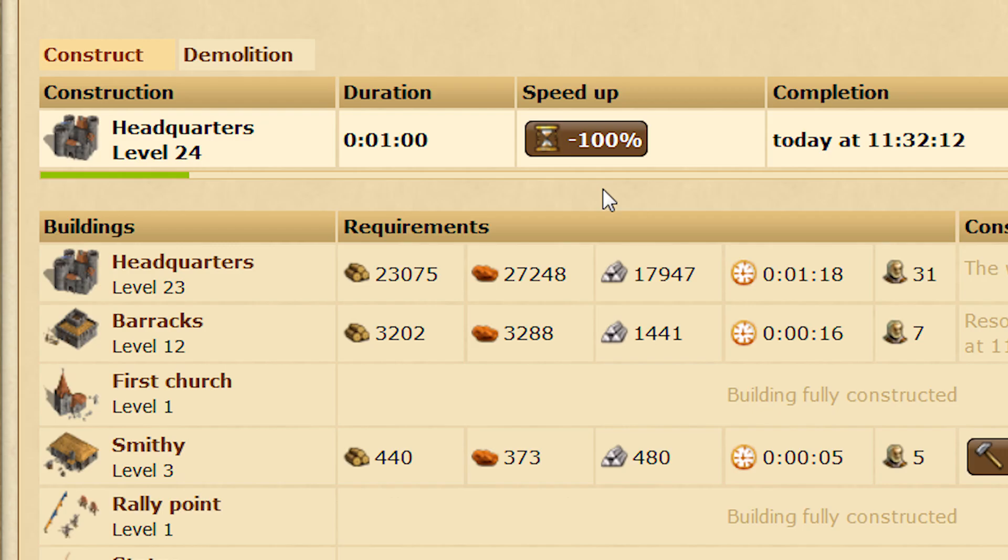Now a buff will have a direct effect on what is in progress. If a buff is active, the building will finish sooner. If the buff disappears again, the building will take longer again. We added the progress bars so you'll always know what's going on with your construction.